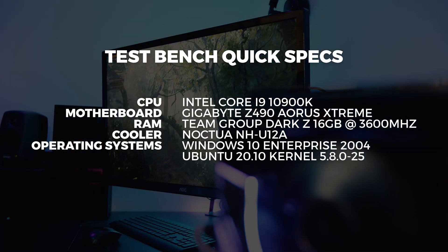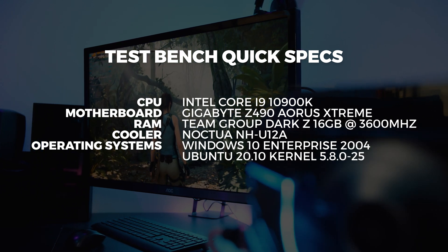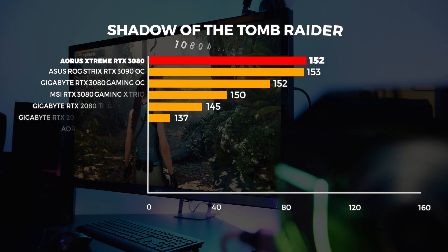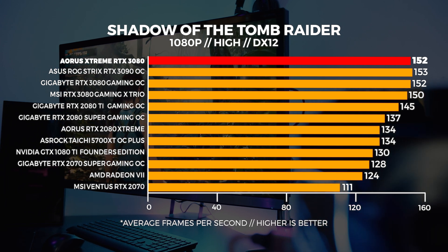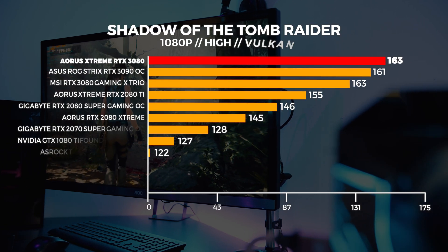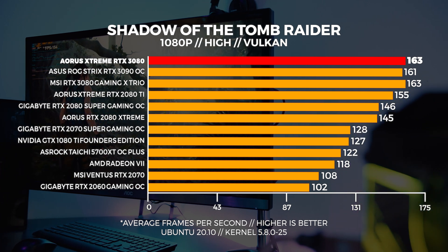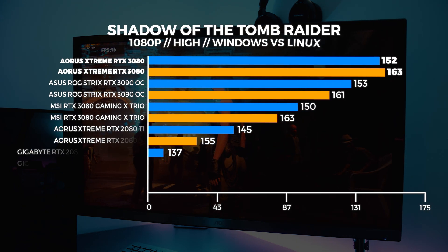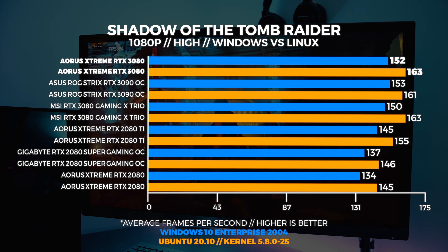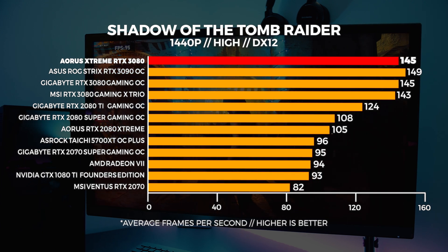Let's start with Shadow of the Tomb Raider. You can use that magical little pause button at any time to take a look at the graphs for a bit longer, or just watch the video in half speed. As we've seen with all of these 30-series GPUs so far, 1080p really isn't their strong point, and the same thing is being echoed here with the Aorus Extreme RTX 3080. It's completely CPU bound in both Windows and Linux. The 3080 is just not really designed for 1080p or even 1440p. When we compare Windows and Linux, we're seeing Linux performance being slightly better than Windows with Vulkan.